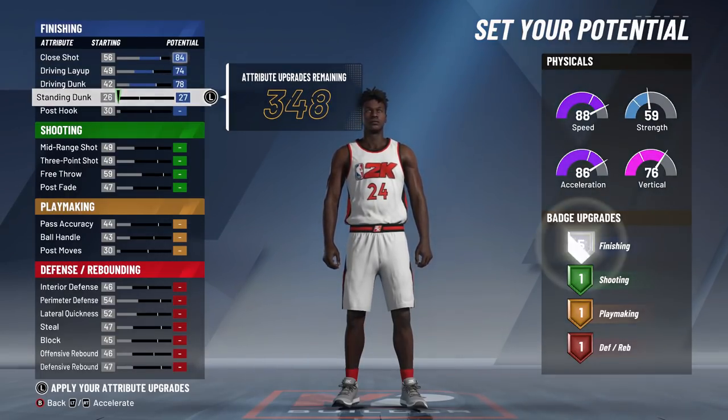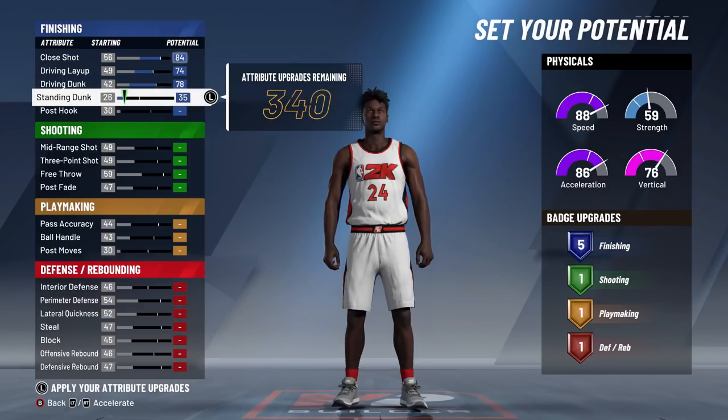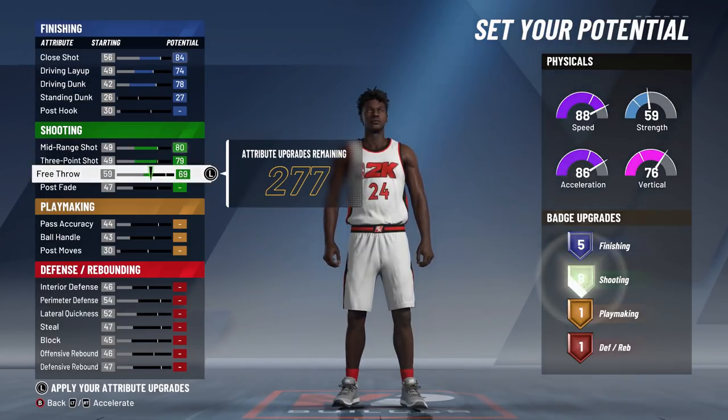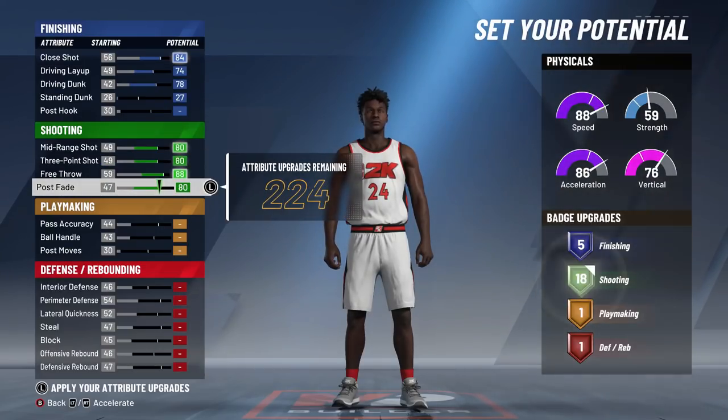We want to have at least five finishing badges. We're going to put upgrade up — closed shot, driving layup, driving dunk, and then outstanding dunk up. I'm going to get it just to five finishing badges, which is at 27. Once you hit five finishing badges, that is enough. With five finishing badges, your gold contact finisher, your giant slayer, and then your fancy footwork or your consistent finisher, whatever you guys really want.